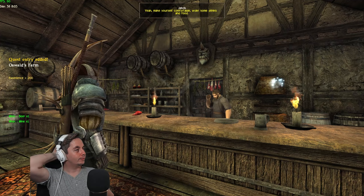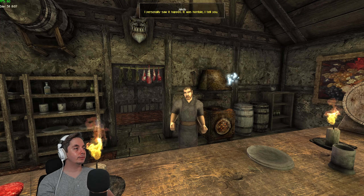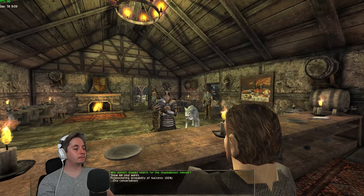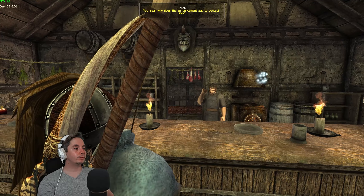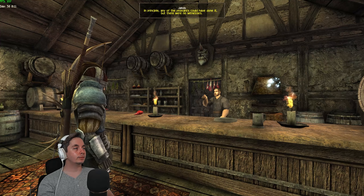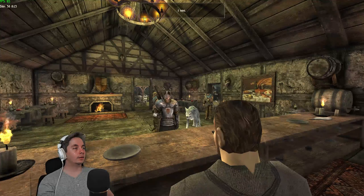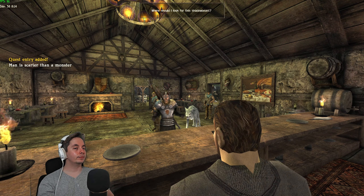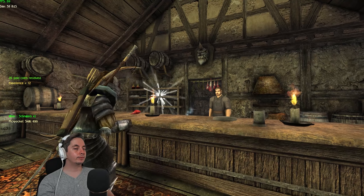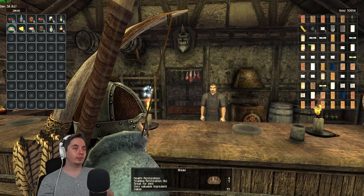Jacob says: 'Make yourself comfortable, order drinks and food.' We ask about recent news. He says several people saw a shadow attack, and nobody saw any other attack after that. We ask why Oswald doesn't act, and he says Oswald already has things to do — and besides, a few days ago someone stole his favorite silver bowl, so Oswald has been suspicious of everyone. We ask where to look for the shadow beast, and Jacob says hunters have already set off — just one road from the farm.